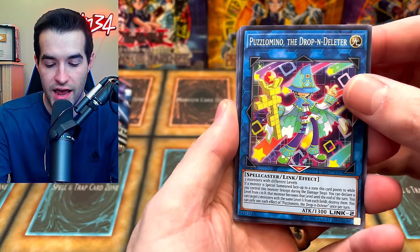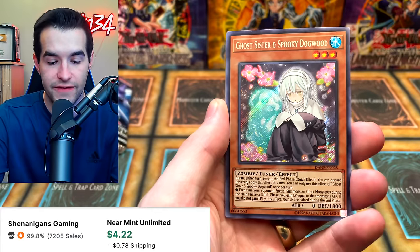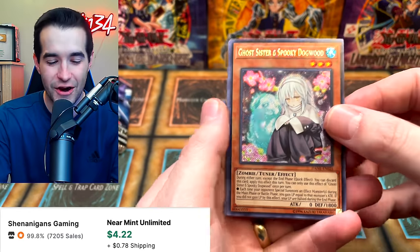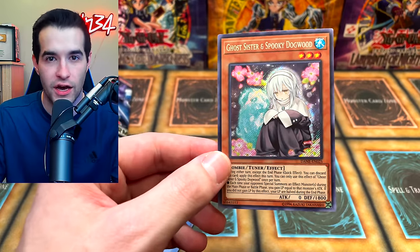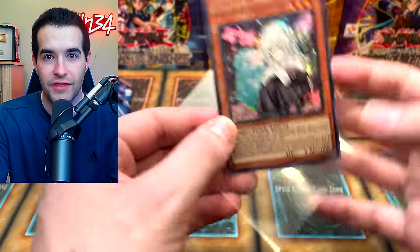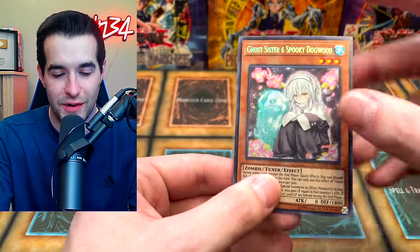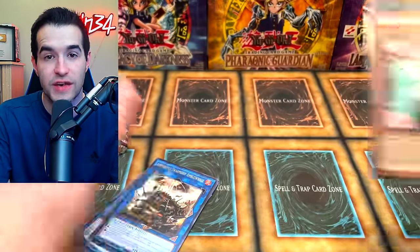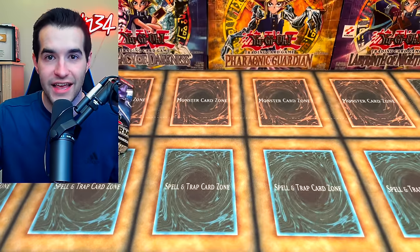We've got a Puzzle Amino, Magical Musket. There's some pretty decent value cards in here. Go sister and spooky dogwood. I did a live stream — it cut off because of the internet. I opened one more pack after that off camera and I pulled a secret rare. So I was like, maybe I should not do these off camera. And you guys know what that means — that's a high rarity pull, so we're going to be opening a legacy pack.